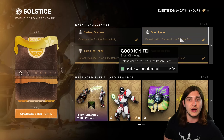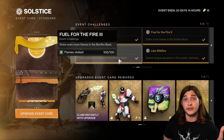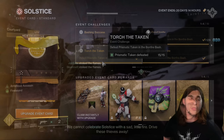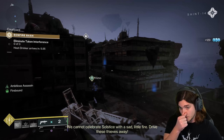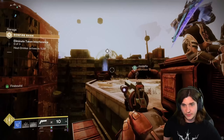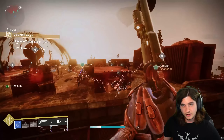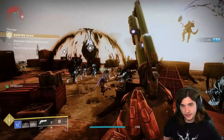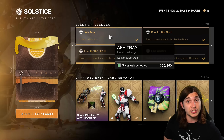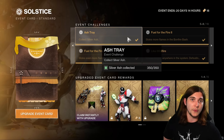That will give you Ignition Carriers because you just do that while you're completing the event. You will Stoke the Flames — you can get up to 30 every single run, and you need 100 total, so four runs will get you done. Prismatic Taken are random taken events that will spawn — there are two every single Bonfire Bash. During these mini taken events, there are two yellow bar taken. Get a bullet on them before they die and it will count towards this. There are two per mini event and two mini events per Bonfire Bash, meaning you need at least four runs. Collect Silver Ash — you can get up to 100 every single run and you need 350, so a minimum of four runs of Bonfire Bash.